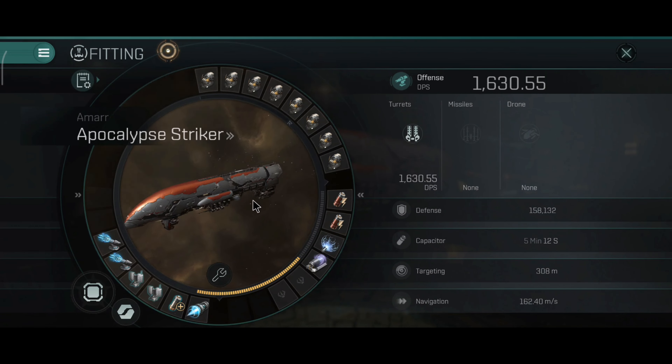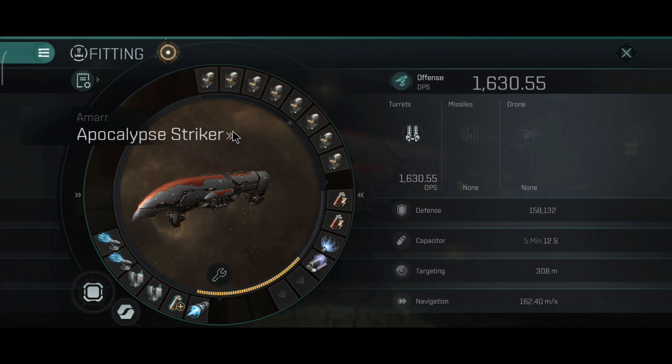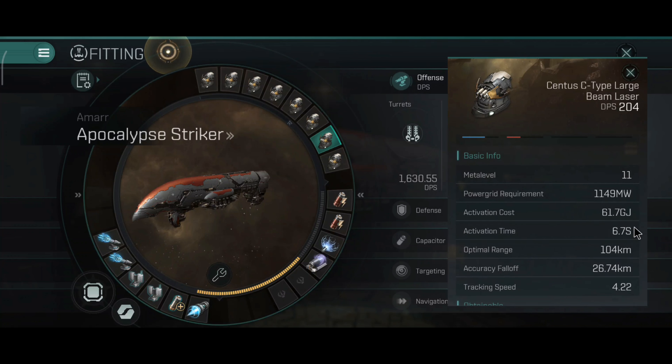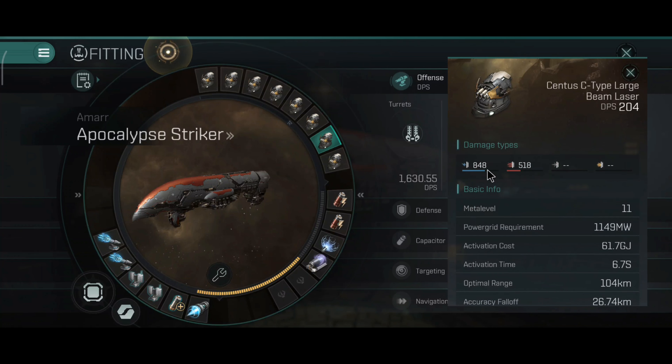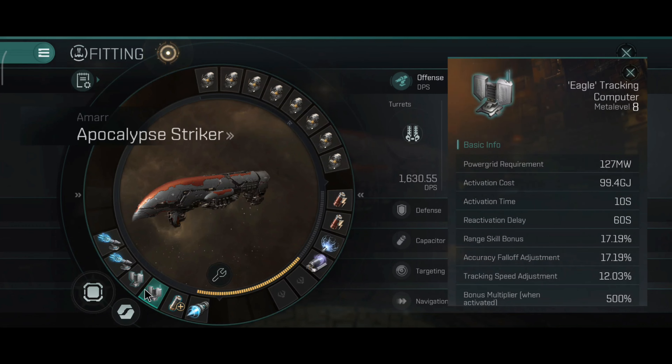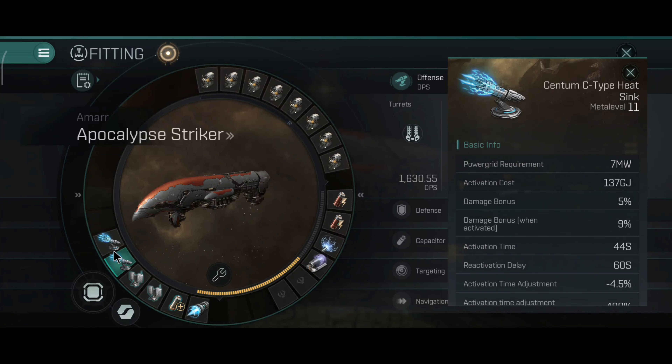Now let's go to the build. This build is a sniper build with beam lasers — I believe I'm using C-type beam lasers. I have several builds on this ship. Optimal range 104, accuracy falloff 26.74, tracking speed 4.22. Pretty good optimal range. Damage with both tracking computers inactive is decent, and it has pretty good alpha damage overall. In siege mode that would go up 100% because of the bonus. I have dual tracking computers that improve tracking and range — excellent for sniping, excellent for PvP and PvE.